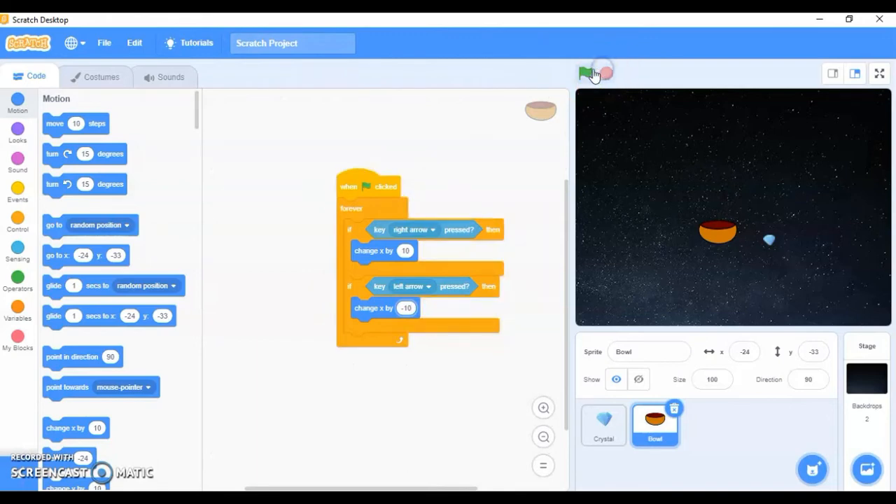Instead of dragging each block again, I can duplicate it since it's mostly the same — except I change right to left and the value to minus 10. Now if I press my right arrow key it will go right, and similarly for left. The ball is perfectly moving.